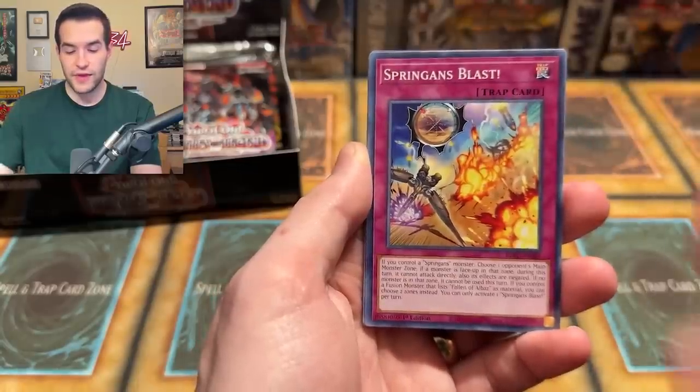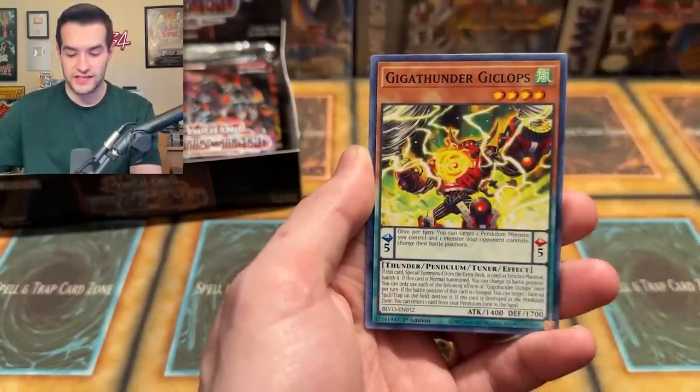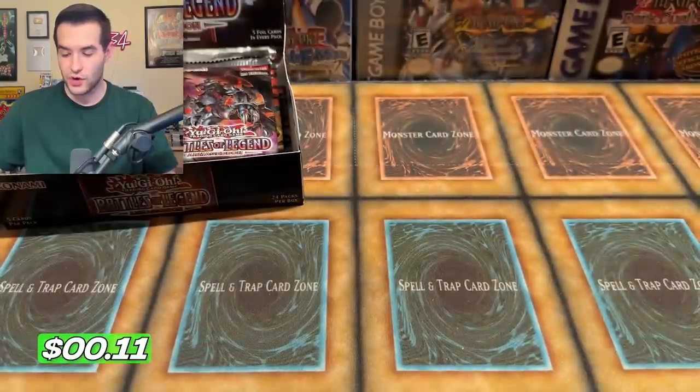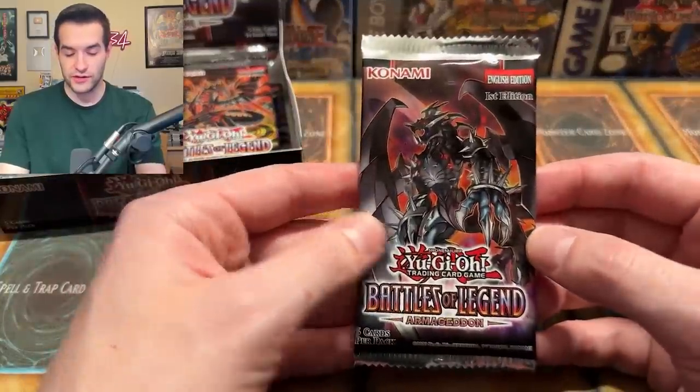Let's do four from the back. We have Archivine Staff, Spring Blast, Machina, Spring and Pedor, Skylar, Gyclops, a Ritual, Dogmatic of Genesis, and a Psychic Eraser/Laser. Remember that was a good card when it first came out — I don't know if it still is though, but hey, we'll take it.